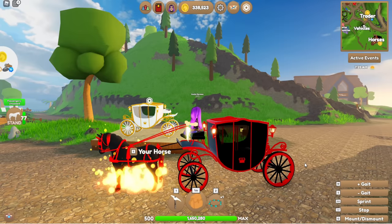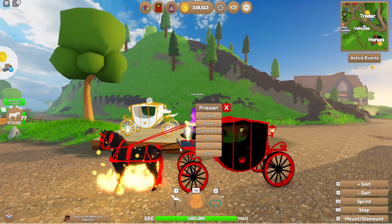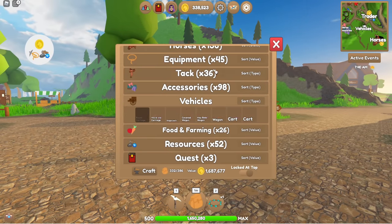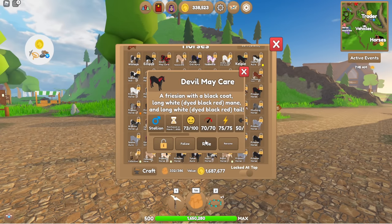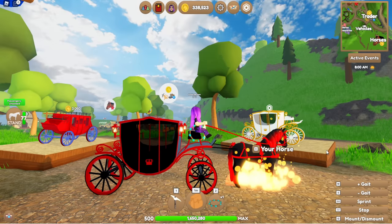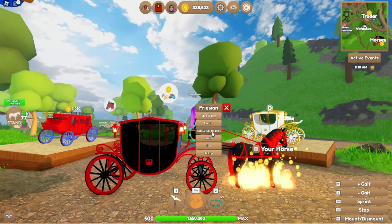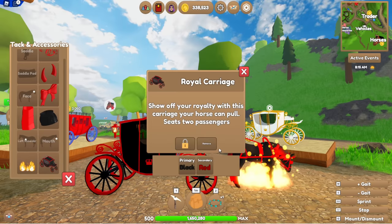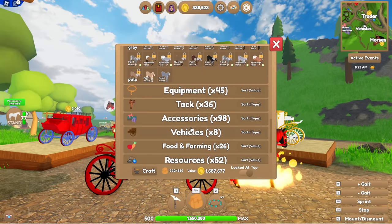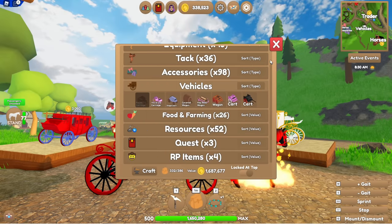Another little thing to note: when you do pick up your horse while it's wearing a carriage or wagon, when you spawn the horse back in it will already still be equipped with the wagon, which I really like because there are some wagons I want to match with certain horses. To remove the wagon, simply click on your horse, go to tack and accessories, and you can remove it from there. Or in your inventory under vehicles, you can click on it and remove it from there as well.